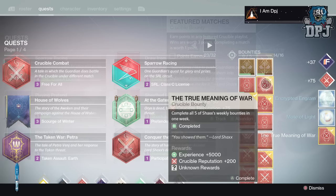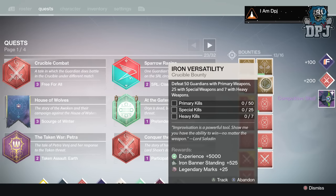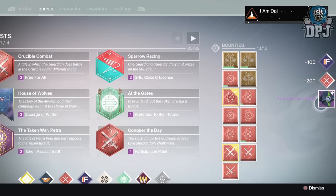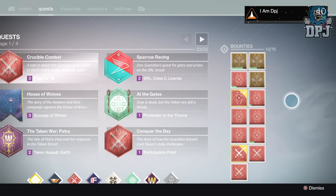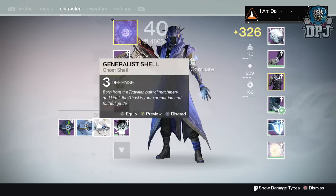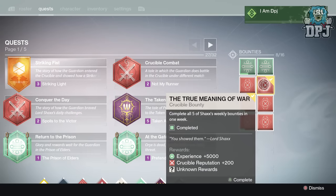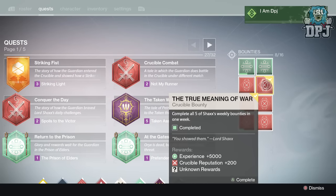Moving on to my Warlock, I received a Competitive Gold Shell dropping at 331 defense, offering Intellect and Strength. It's all progress at the end of the day - progress toward reaching that max light level of 335.